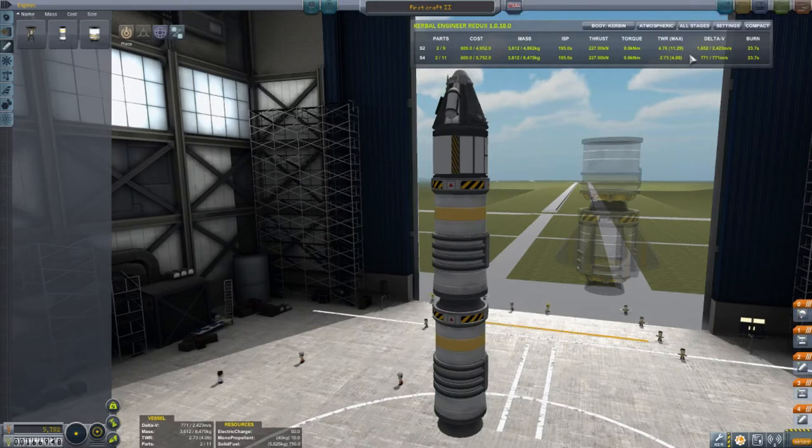This is a point where I'm going to look up at Kerbal Engineer — these are the numbers it gives you. This is the thrust at liftoff; when the first stage is about to burn out it'll go to that thrust, then the next stage will start at that and end with that thrust. This shows the meters per second the first stage does, and the second stage adds that much — combined, totaling this — and they'll each burn for about 23.7 seconds. That's a pretty good bit of thrust.